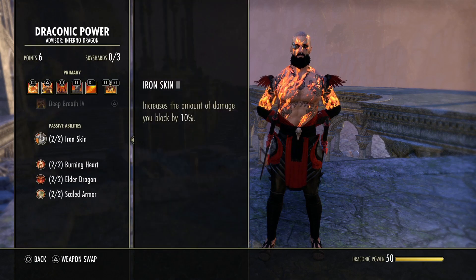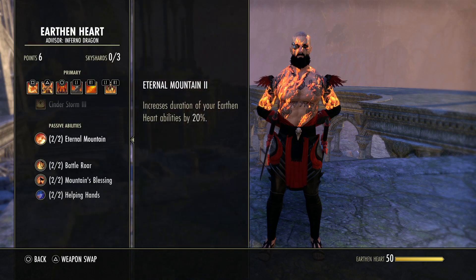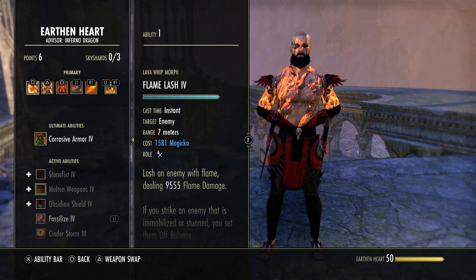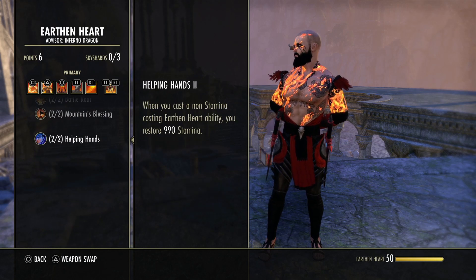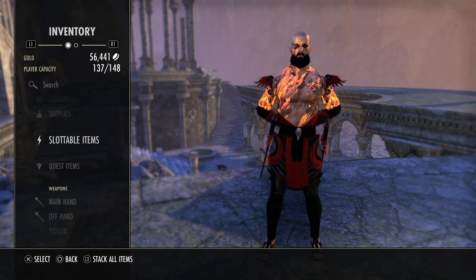The other big change is Battle Roar. This now scales off the ultimate consumed rather than ultimate cost. So if you have 500 ultimate, you're going to get a lot more resources than if you just used a Dragon Leap with 135. That's how we're getting so much more sustain this update on the DK — that's really all the big things that have changed, along with the Charged trait, which we'll go into more in the gear section.